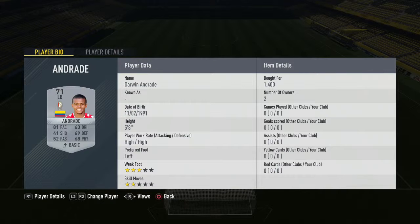Then left-back, we have Andrade — 1,400 coins for him, and not too bad at all considering some of the prices that other left-backs and right-backs go for in the Pro League. Then right-mid, we have Laguerre — 600 coins, so not too expensive at all compared to other players.